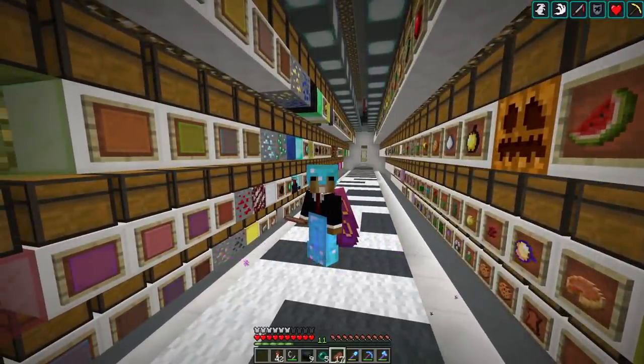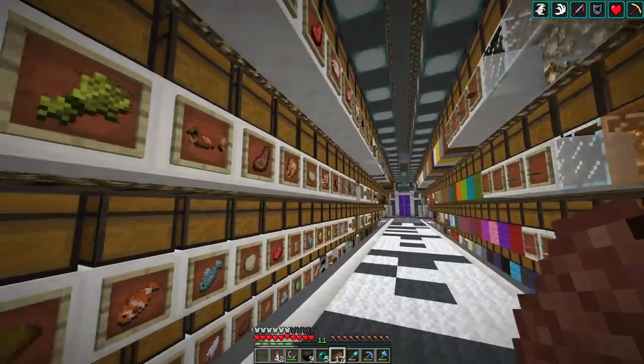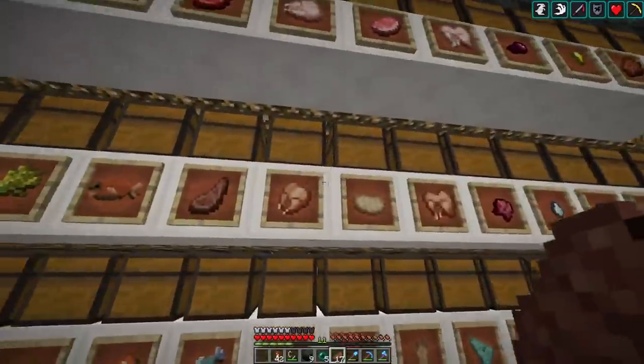Hey guys, welcome back to another SciCraft episode. Last couple of ones were all about the gold farm and the crafting system. That farm and the whole project is finished and it's pretty successful. The gold farm is running at the moment — we're just waiting to craft the next big batch. But today we're gonna work on something else. We want to finish our double chest of every stackable item goal for 1.12, so basically for every chest in our main storage.